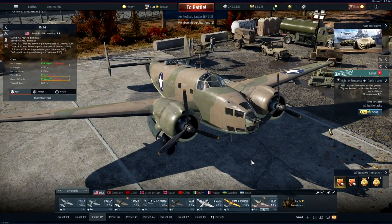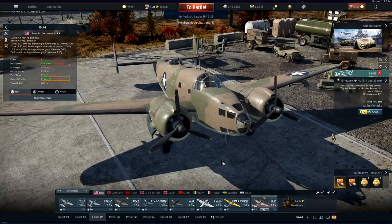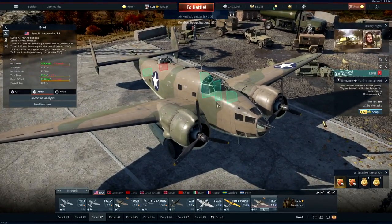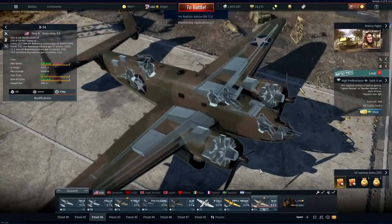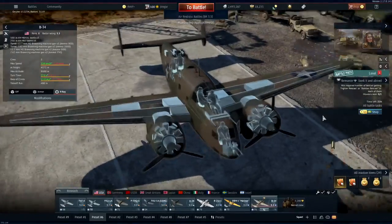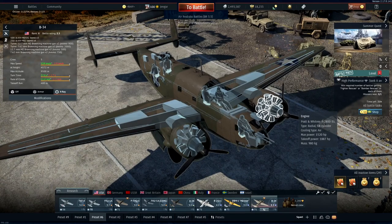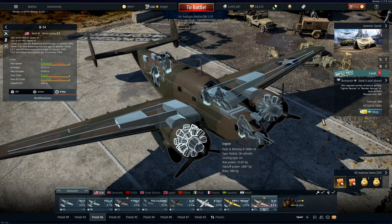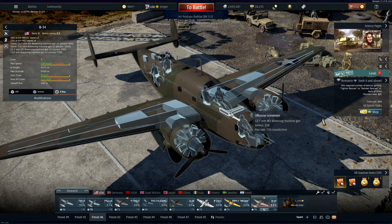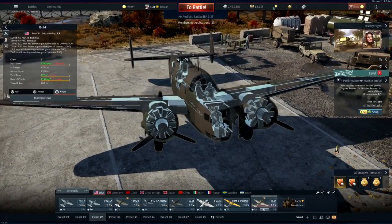Here we go for the B-34 — one of the best bombers in the game compared to its battle rating. She sits right here coming after the Mariner at 3.3 battle rating. They call her a torpedo bomber but she can do a lot more. She has some armor protection, fuel tanks in the wings spaced out, and two powerful engines at almost 1,900 horsepower. She has forward facing guns and a few turrets to the back. This plane has it all and is very nice.